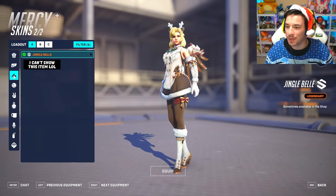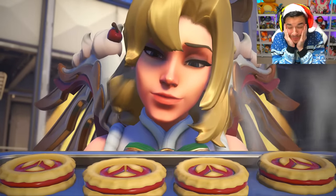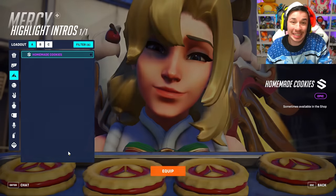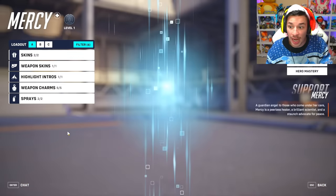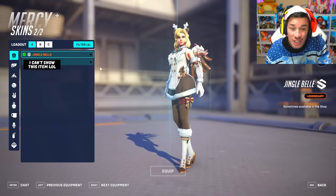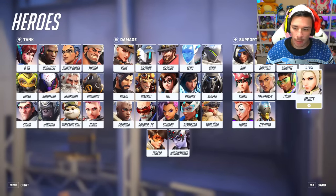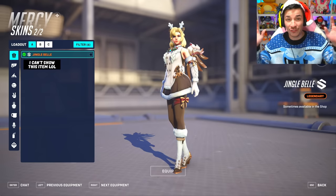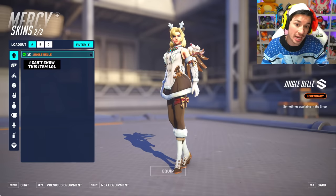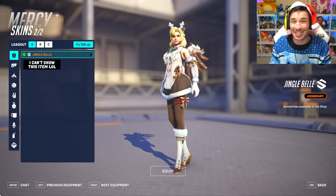We also have a highlight intro — we gotta equip it with Homemade Cookies. Mercy mains are spoiled, literally. If you don't get a single item in 2024 I don't care, because you're getting so much. She also has a reindeer headband — I didn't even notice that headband! And that was the final item. Let me know what your favorite skin out of all these shop skins is, whether it's a recolor or a brand new one like Mercy.